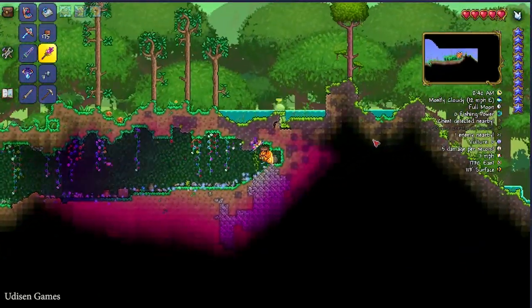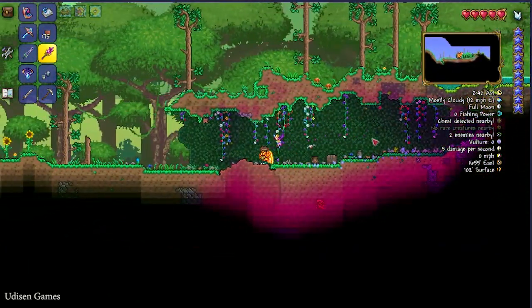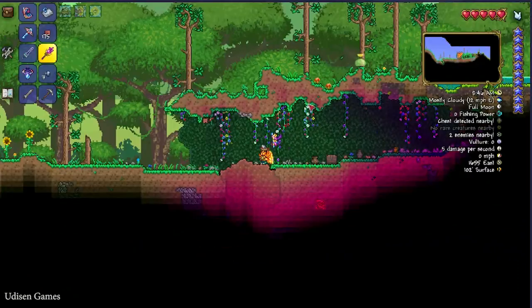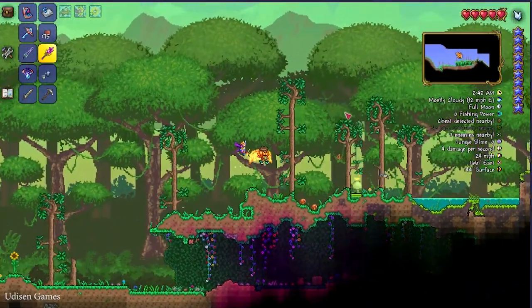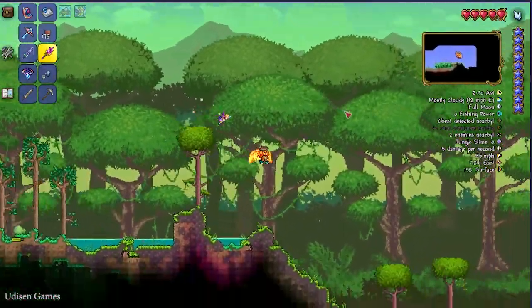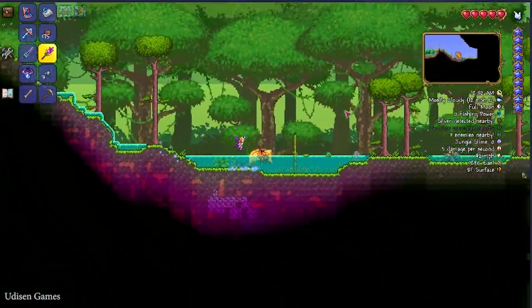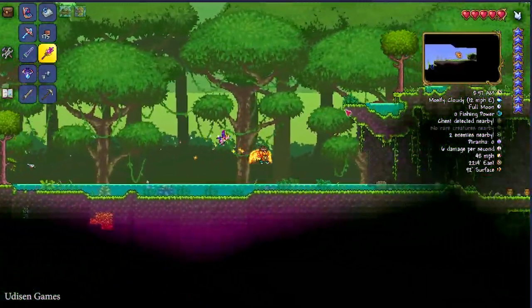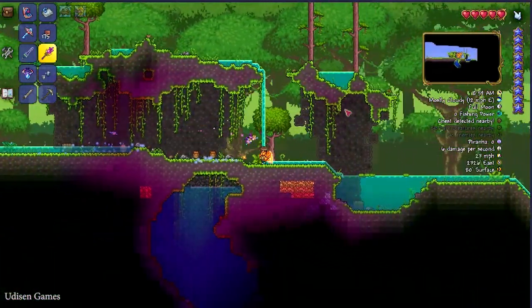Ignore the forest and find this cool place. Press the M button. It is not the right place — we must go more to the right. Yes, finally — it is the jungle! And in the jungle, pay attention to a surface cave. For example, this cave.